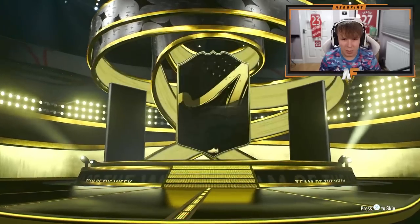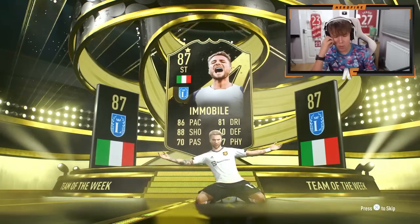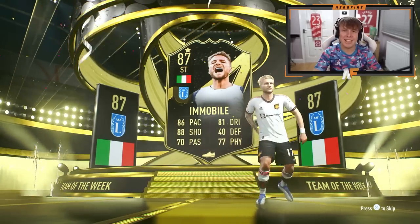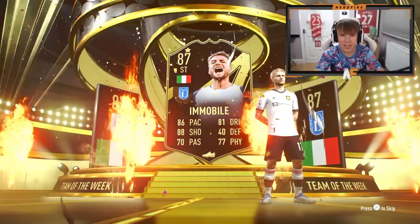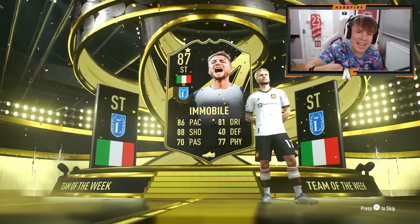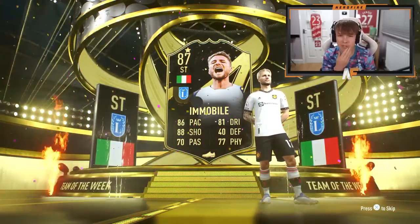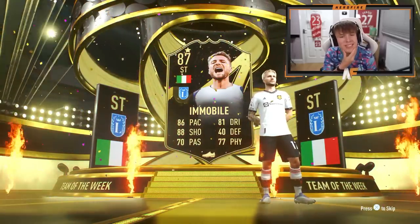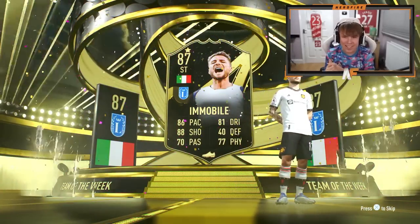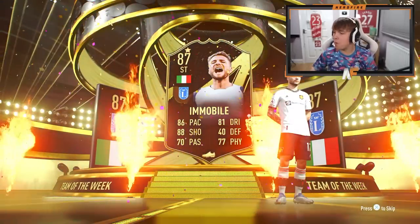Let's get it cracked open - please be someone good! The nation is Italian, and it's a striker. It's Aubameyang. That's not what I was hoping for. Out of all the Team of the Week players available, I get 87-rated Aubameyang. Haaland was out there, Mbappe was a shout, and I get Aubameyang.